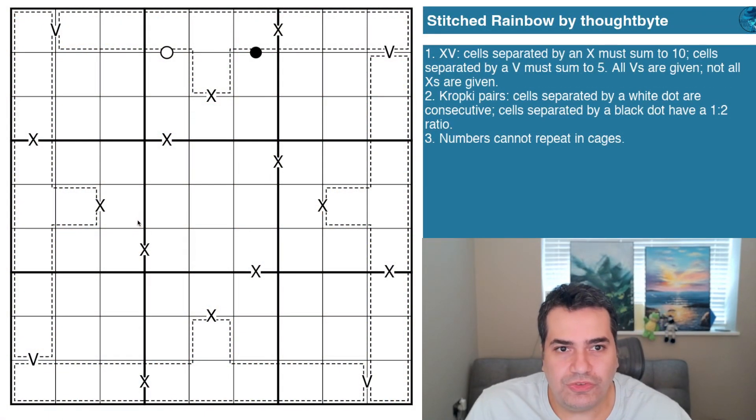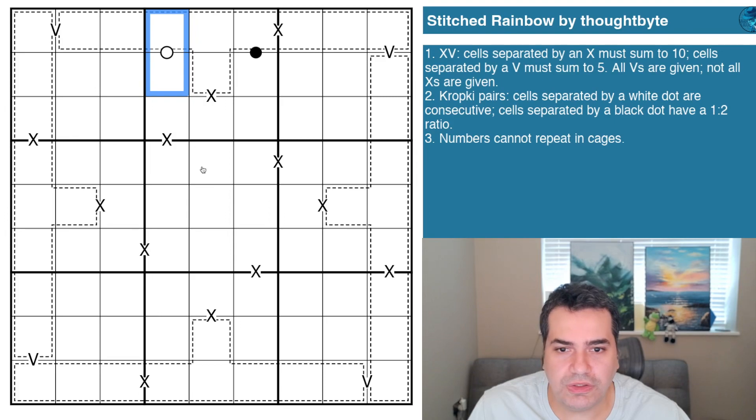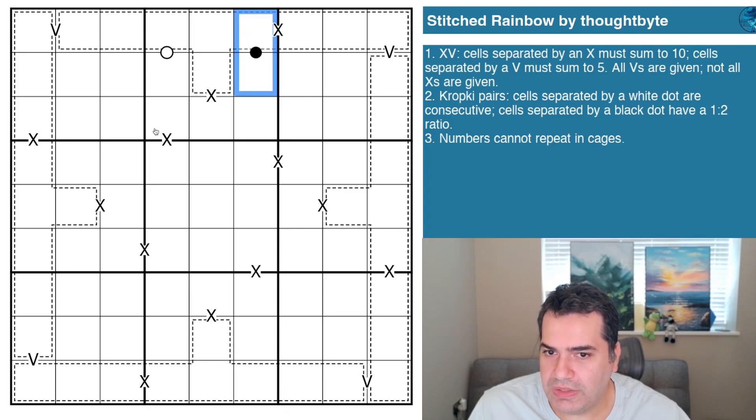The puzzle is 'Stitch Rainbow One' by Thought Byte, and we have the following rule sets. XV: cells separated by an X must sum to 10 — we've got many of these around the puzzle. Cells separated by a V must sum to 5, and we don't have many of those actually. Now all V's are given but not all X's are given, so the negative constraint applies but only for V's. We also have Kropki pairs: cells separated by a white dot are consecutive, and there's only one of those in box two.